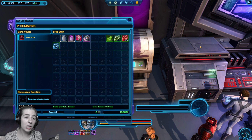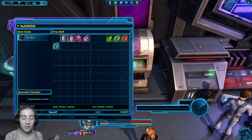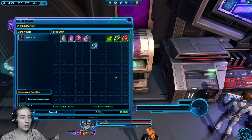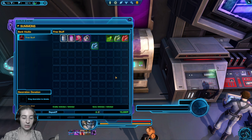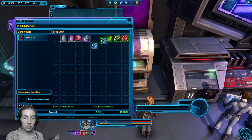Bioware pretty much will, unless someone does something sneaky, consider that if you put it in there people are allowed to take it out. Bioware won't compensate you if you say 'I put that varactile in there but it was only supposed to be for officers but a member took it because I didn't set the permissions right.' It's not considered a scam — it's considered you set your guild up this way. So make sure to carefully check your settings and carefully check who you are giving permission to.